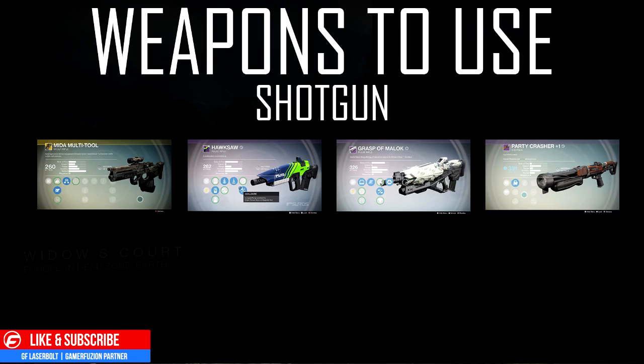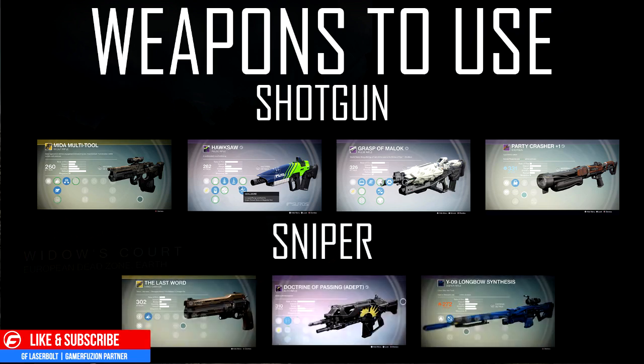If you're running a sniper, you'll primarily be using your sniper, but for your offset weapon you'll want a Last Word, a Doctrine of Passing, or pretty much any close-range weapon to fend off enemies pushing you. Snipers tend to hardscope a lot on this map, so they'll often get pushed and surprised by the enemy.